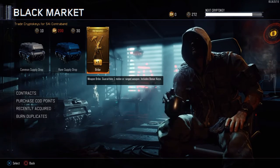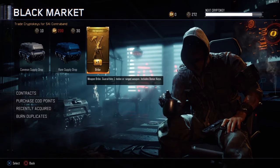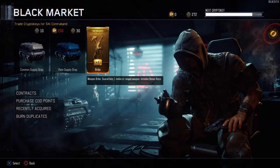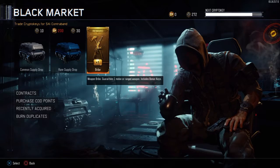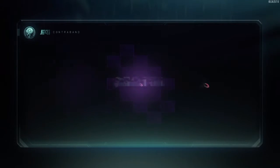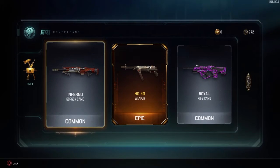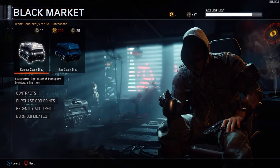I'm gonna open up my weapon grab now and then I will open up rare supply drops. What I really want is the FAMAS, the sniper rifle, or the HG 40 — please give me one of those. I already have the shotgun and pistols. Vonder Her — oh dude, I got it! I was just talking about that weapon. I'd rather have had the FAMAS but that is good, I can deal with that. Sweet!